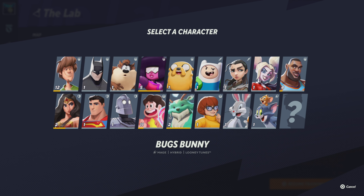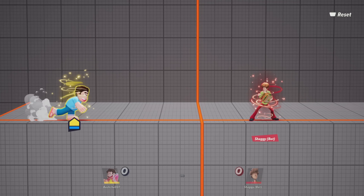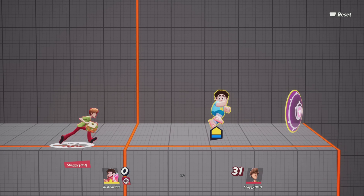I'll quickly tell you how to identify what class a character is. On the top right of their icon you'll see a symbol — a fist means bruiser, which is offense-focused and quick. A tank can take hits and deal massive damage. Support characters help other players in the game; they can work solo but aren't as efficient, like Steven for example.